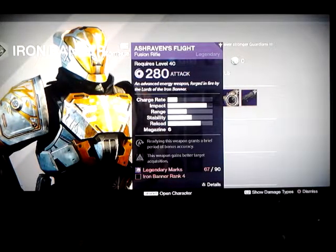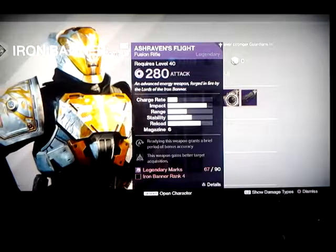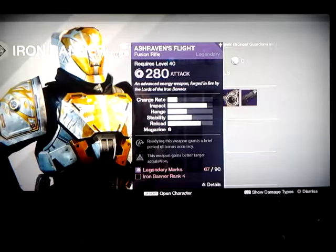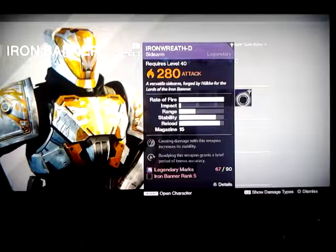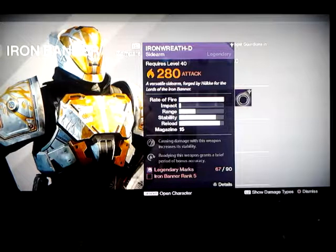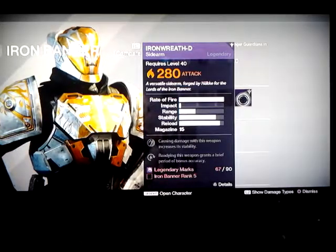We've got Ash Raven's Flight — awesome, it's a legendary fusion rifle. Radiant: this weapon grants a brief period of bonus accuracy. This weapon gains better target acquisition. And we've got Iron Wreath Sidearm, which causes damage with this weapon to increase its stability. Radiant: this weapon grants a brief period of bonus accuracy.